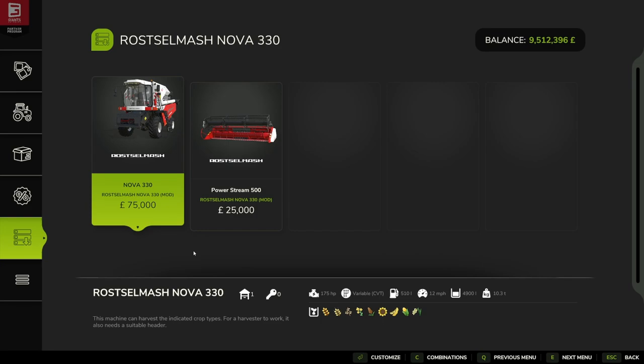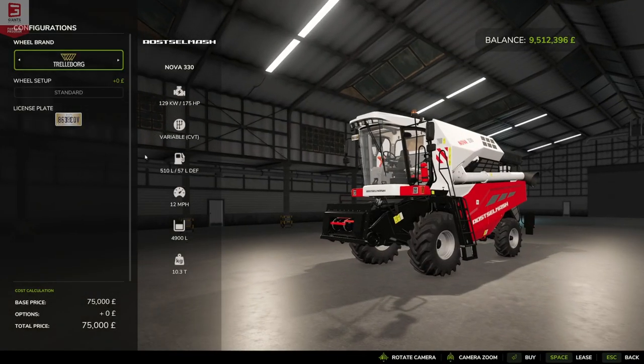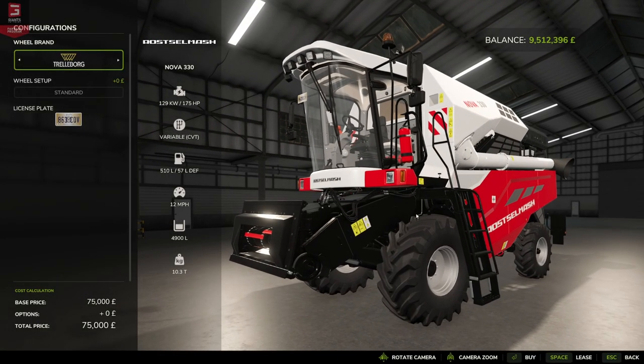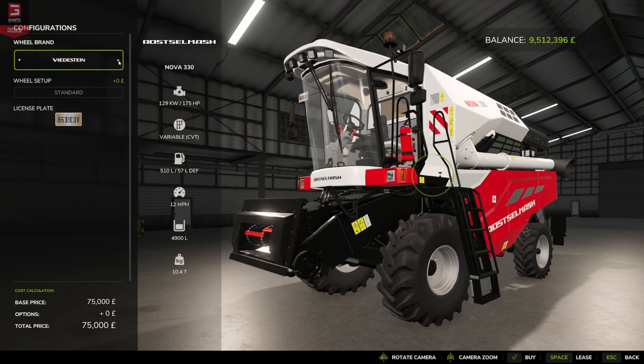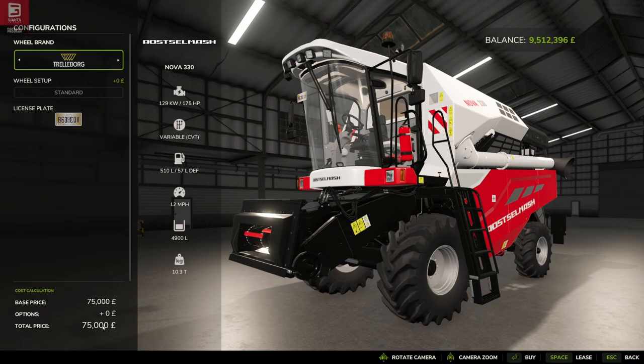In the store, these can be found under the categories of harvester and header, but I've jumped to the mod pack for convenience. We have the Nova 330 at 75,000 — a nice mini harvester that I actually quite like; I've used this a lot in previous games. It comes in with 175 horsepower, a working speed of 12 miles per hour (around 18-19 kilometers), a hopper capacity of 4,900 liters, and weighs 10.3 metric tons. There's a choice of tires: the Trailer Bulbs, the BKTs, and the Vredesteins — all three coming in standard with no price difference.